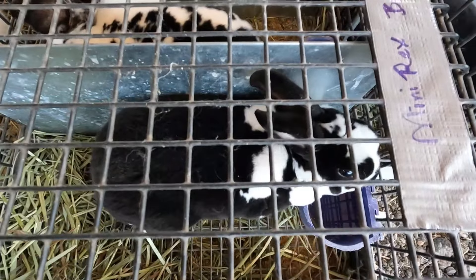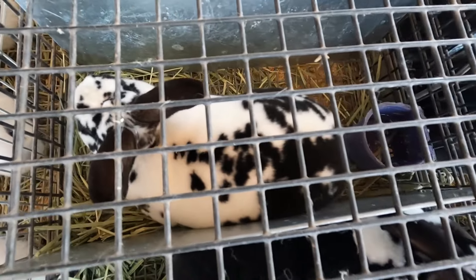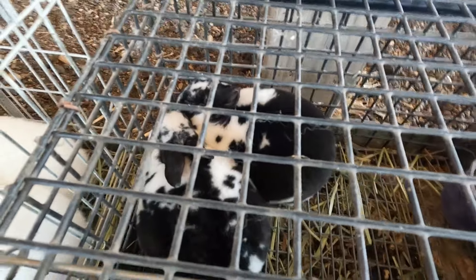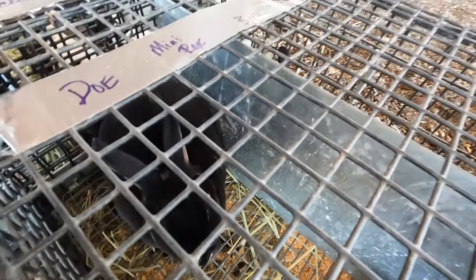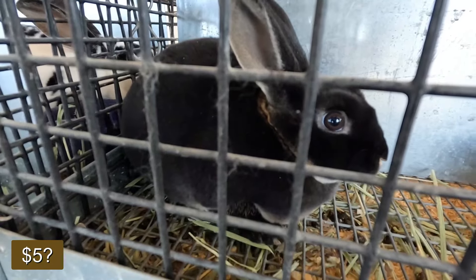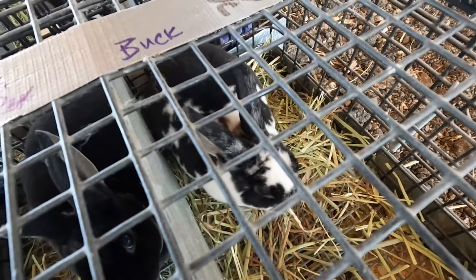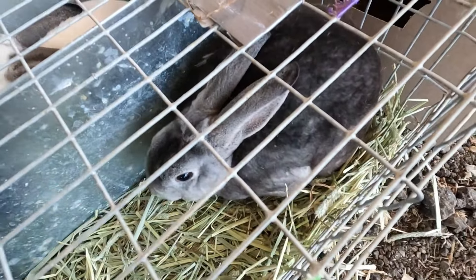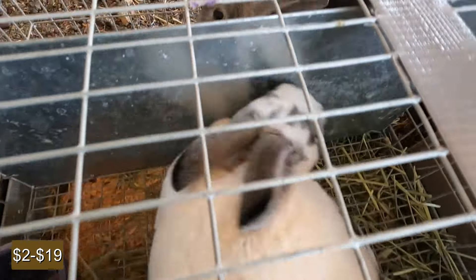Little Holstein Rexes — I don't know what it is about it, but I really like that color scheme. It's pretty cool. These are both bucks. More mini Rexes. So soft. Doe, and another doe. And a buck.